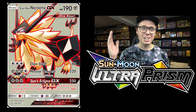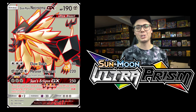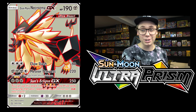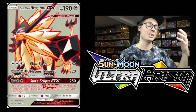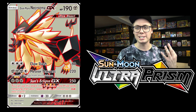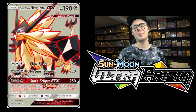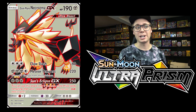Coming in at number 5, we've got Duskmane Necrozma GX to top off that metal archetype. Duskmane is really the juice for the whole thing — if we don't have Duskmane Necrozma, there's really no point. There's nobody to accelerate to with your Magnezone, nobody to support with your Solgaleo Prism, nobody to get energy back for with your Mount Cornet. Duskmane Necrozma is the thing that makes this all work. This dude has got 190 hit points, Metal type Ultra Beast Pokemon with three crazy attacks. Claw Slash for just 3 energy can knock out your lowly basics without actually discarding energy. Sun's Eclipse GX: 3 energy, 250 damage.